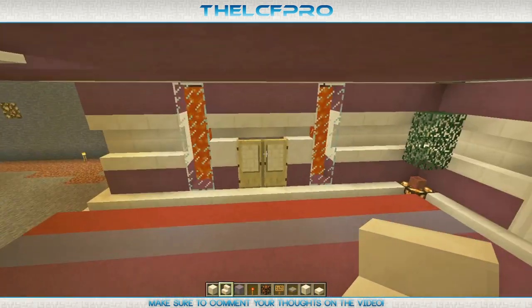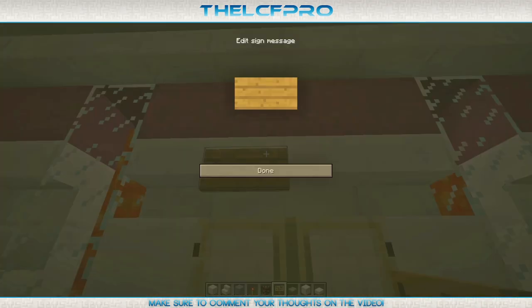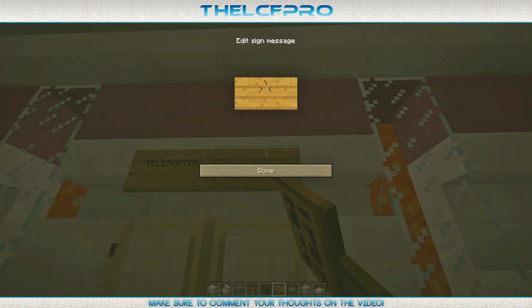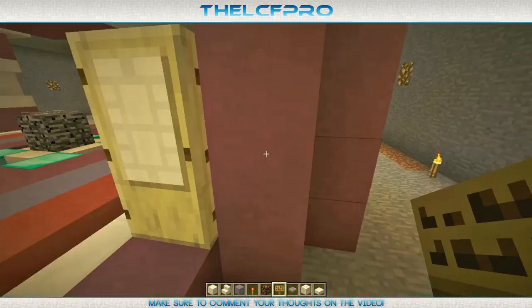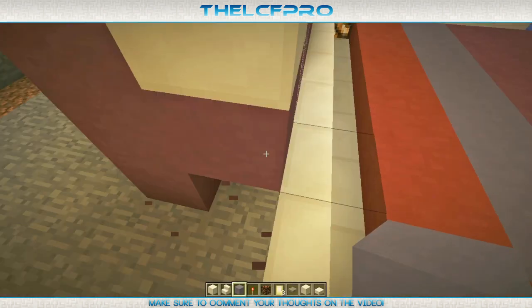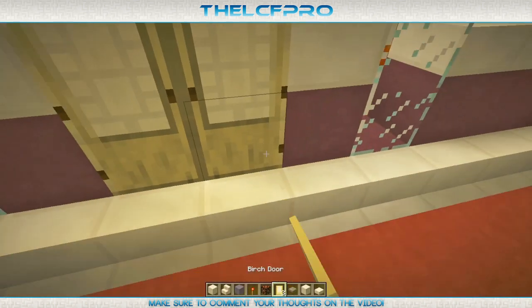Now it's time for the first room. Let's start off with the teleporter room because that's the easier one. First of all, get yourself some signs. The one on the left is going to say 'teleporter,' and the one on the right is going to say 'entry.' After you place these, replace the sign area with a birch door, then replace the block behind it with some light blue stained clay and place the door back like this.